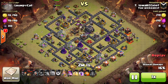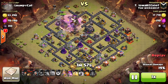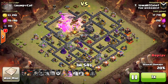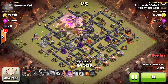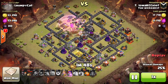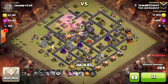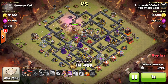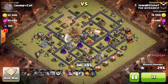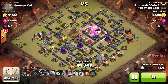On this one I brought a clan castle max PEKKA, plus two of my own PEKKAs. If I had to do it over again, I'd probably swap out and bring three golems, one PEKKA, and the max clan castle PEKKA. I've done that variety before and it works a little better — that extra golem holds up longer and allows more tanking for your heroes. But you can see the loons start going in once the air defenses start going down.